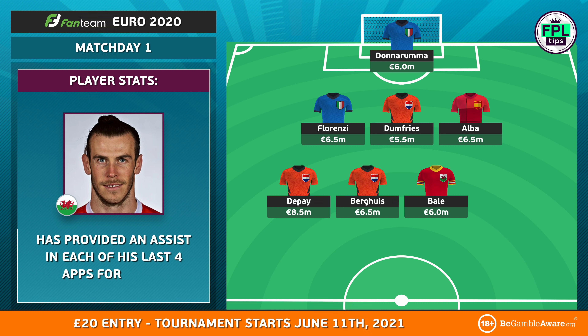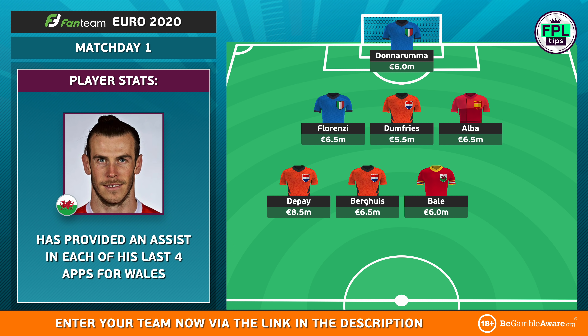A handy price tag of just 6 million makes Wales talisman Gareth Bale a tempting prospect, despite tough competition from Italy, Turkey and Switzerland in Group A. The 31-year-old ended his Premier League campaign on a high with a brace against Leicester and has provided an assist in each of his last four matches for his country.